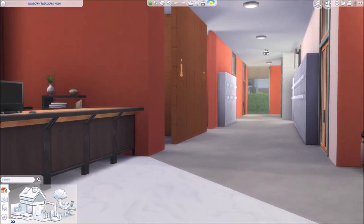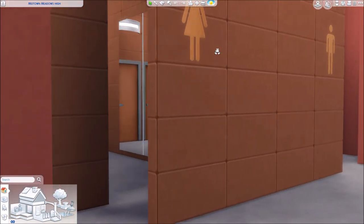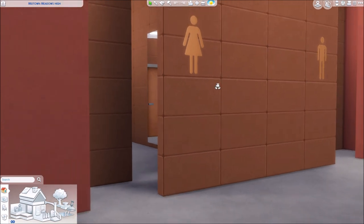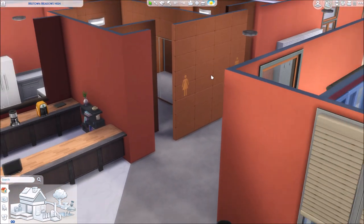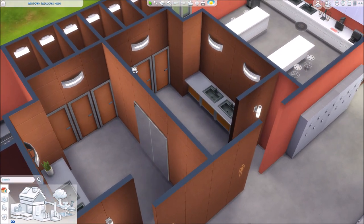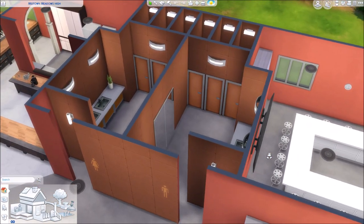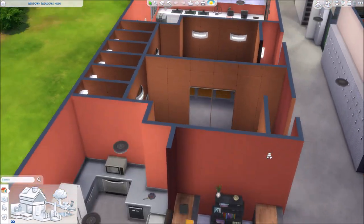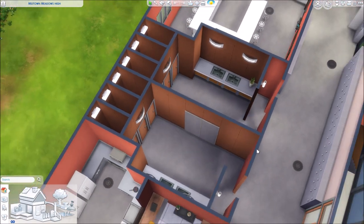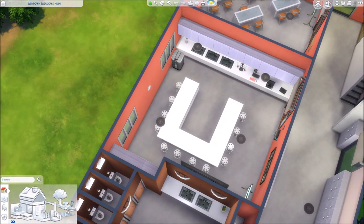And then you walk in and there's the washrooms. I made my school kind of small — I thought it was going to be bigger, but since it's kind of small the washrooms are kind of tight and there's only three stalls in each washroom.